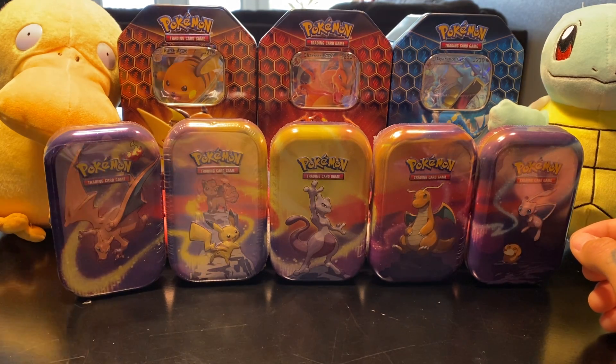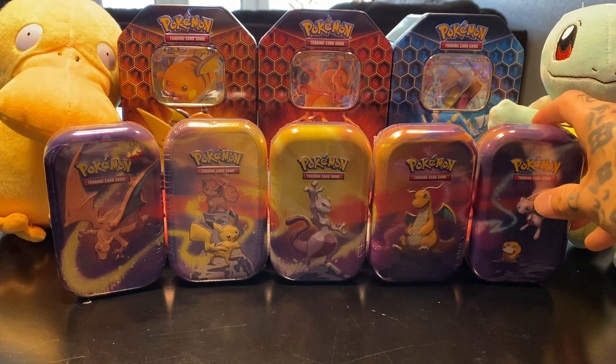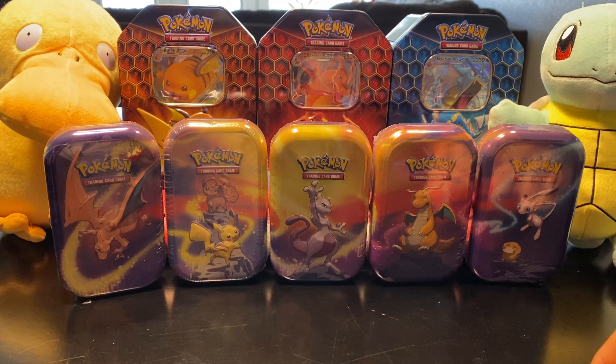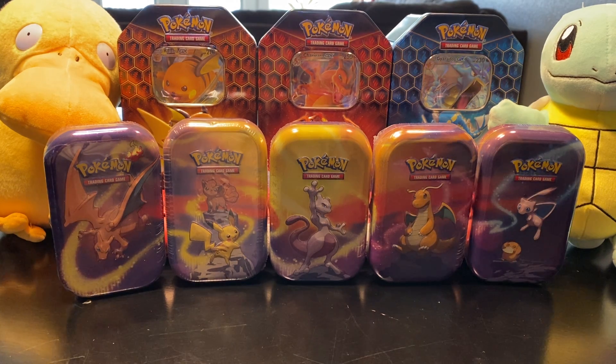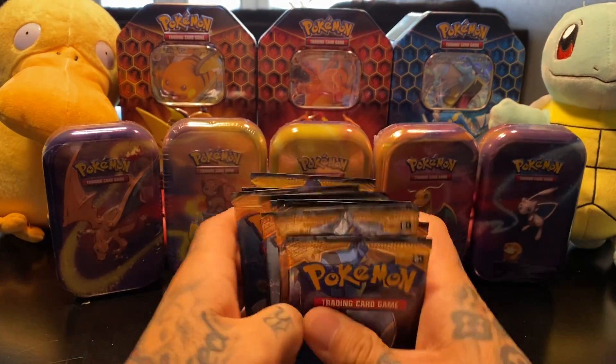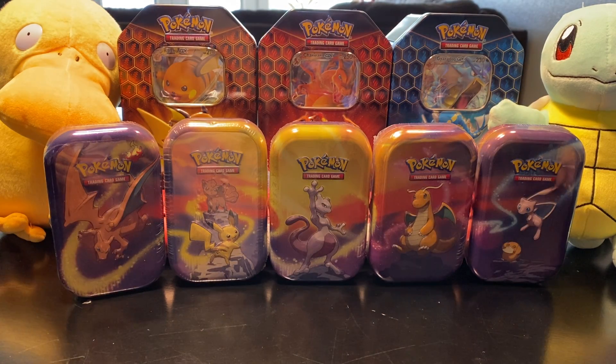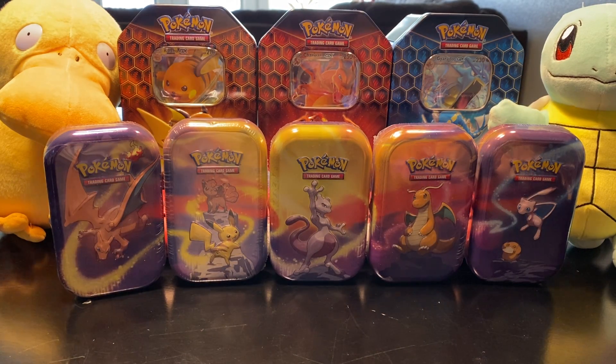I did the first one a couple weeks ago with the Bulbasaur and Squirtles and all that. So yeah, we're going to go ahead and open these Mini Tins today and see if we get any good pulls out of these and put the picks together. And if we got more time at the end of the video, we're going to try to get through some of these Sun and Moons. Everybody loves the Sun and Moons. So yeah, let's go ahead and get into it.